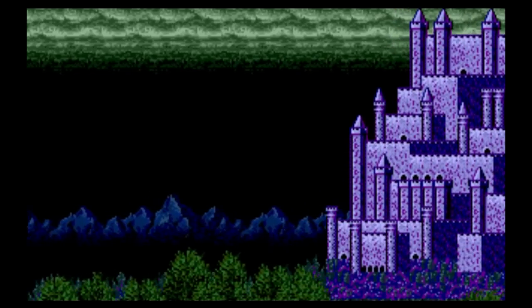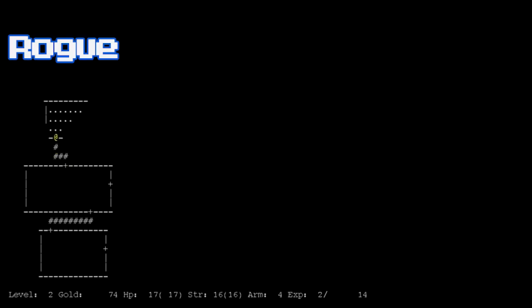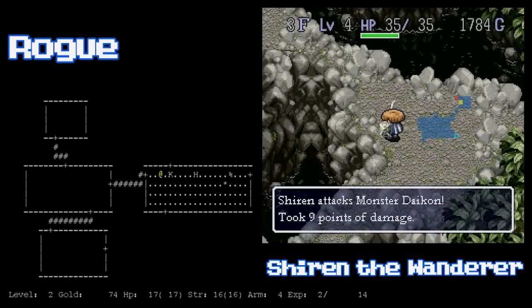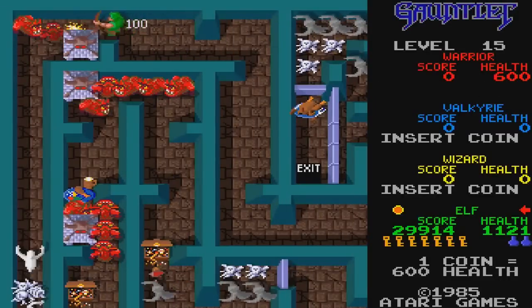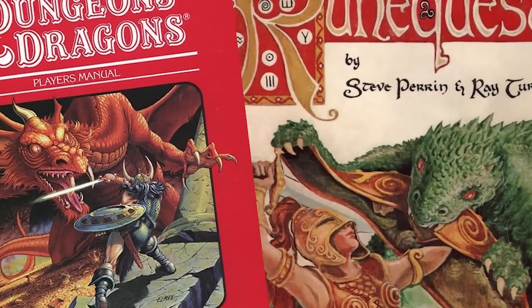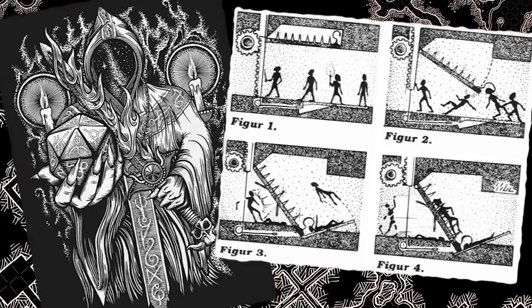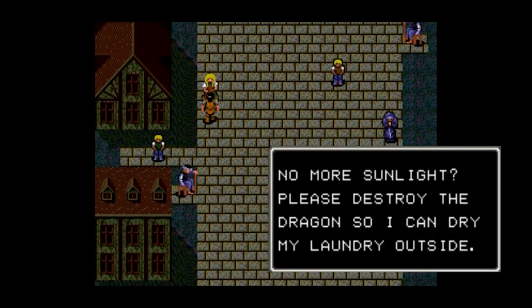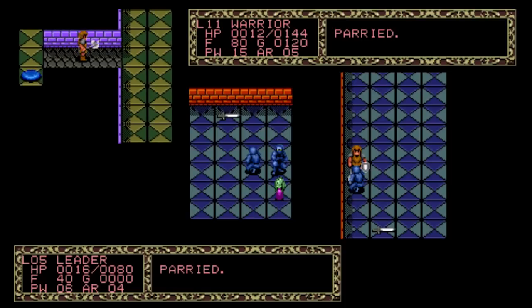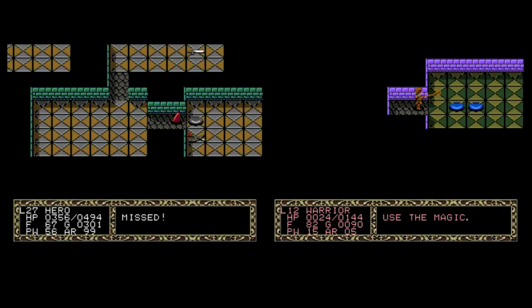Fatal Labyrinth is less a game than it is a personal test of mettle. Randomized dungeon crawls, as popularized by Rogue in the West and Mystery Dungeon in the East, are rarely played for casual fun. These are hardcore gauntlets inspired by the truly epic tabletop adventures of the 70s, defined by their massive labyrinthian layouts, fearsome monsters, and deadly traps — roleplaying adventures in which character-driven roleplay took a backseat to combat mechanics and unpredictable dice rolls. Fatal Labyrinth, as the name implies, is quite deadly. The enemies are overpowered, spells are one use only, and running out of food quickly depletes your HP.